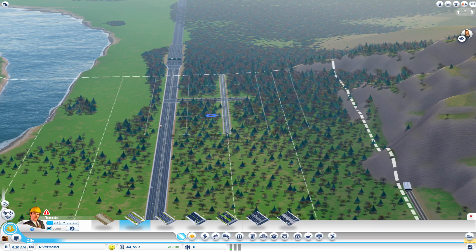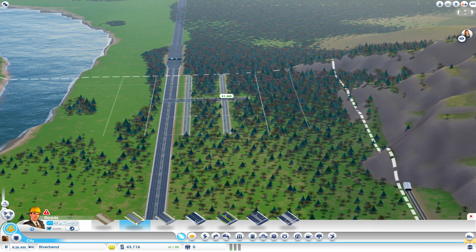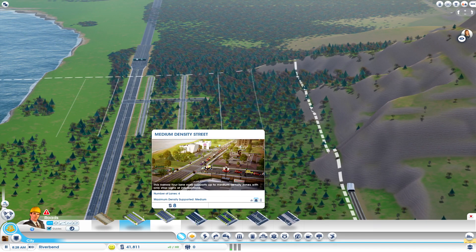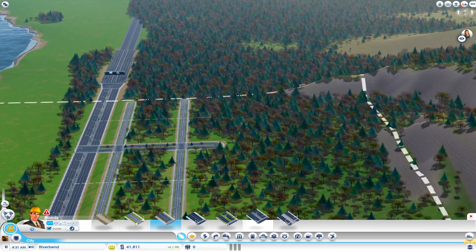If I had my choice I'd probably put these over here — might still do that. Let's go ahead and just do this; I think this will work out good. So this is going to be my industrial area up here. I want a medium-sized avenue.